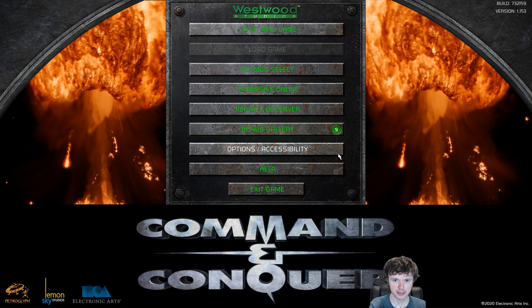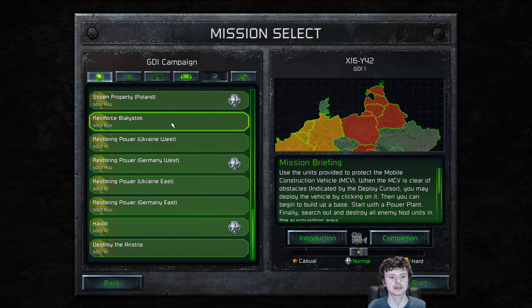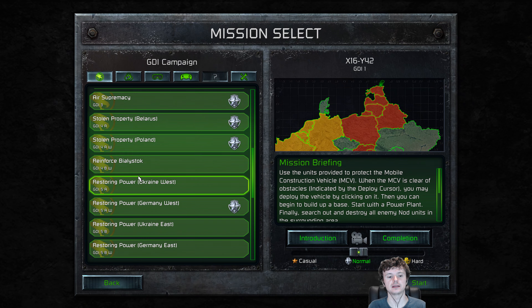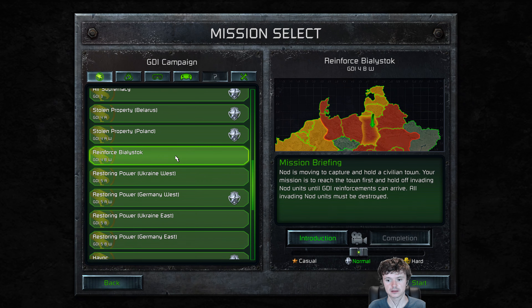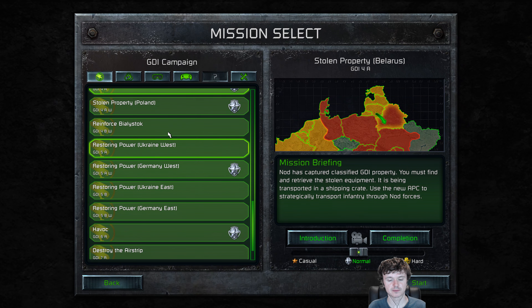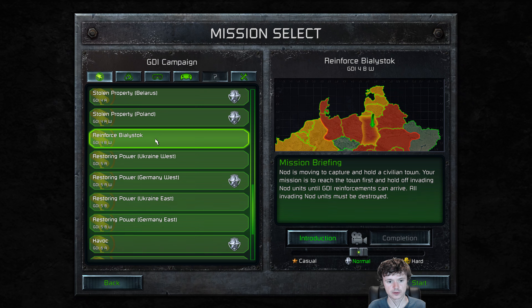Hey, what is up guys and welcome to part number three of my playthrough of the Command & Conquer Tiberian Dawn campaign. Before we begin, I just realized I've missed some missions. If I go to mission select here, you can see I've done all of them besides these. There are some more restoring power missions as well, and some variants I didn't notice before. I'm going to do 'Reinforce BL Stock' - probably butchered the pronunciation of that - so let's go.